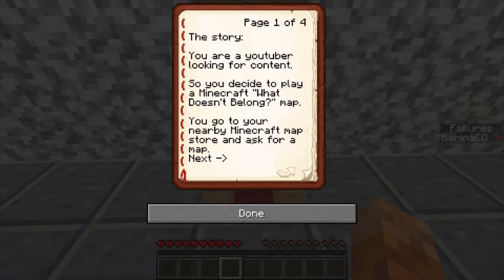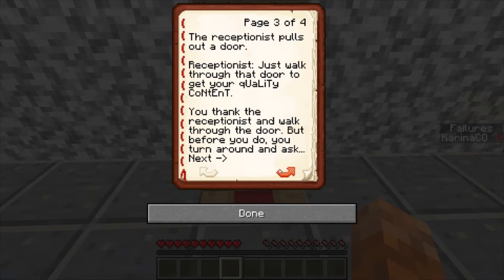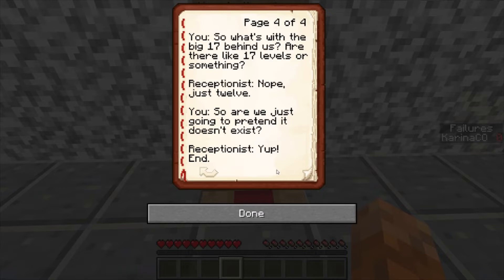Here's the story. You are a YouTuber looking for content — yeah, I am. So you decide to play a Minecraft What Doesn't Belong map. You go to your nearby Minecraft map store and ask for a map. Receptionist: 'Hello, welcome to FLIR. How may I help you?' 'I need a Minecraft map inspired by Trevor's Rich Doesn't Belong so I can make that sweet YouTube money.' 'I have just the thing.' The receptionist pulls out a door. 'Just walk through that door to get your quality content.' You thank the receptionist and walk through the door, but before you do, you turn around and ask: 'So what's with the big 17 behind us? Are there like 17 levels or something?' 'Nope, just 12.' 'So are we just going to pretend it doesn't exist?' 'Yep.' The end.